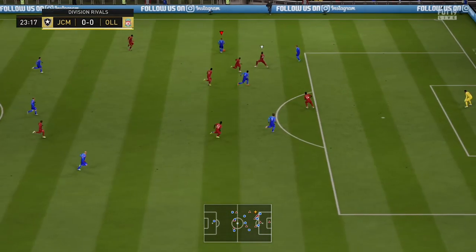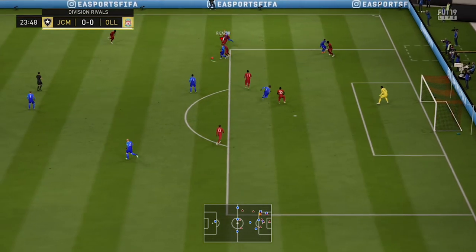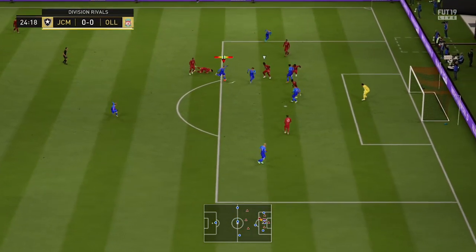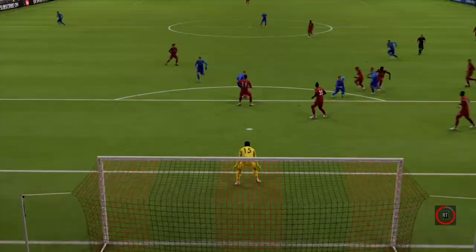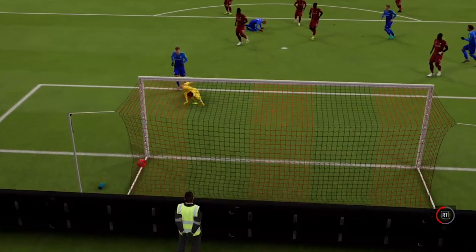And then finally, we have the defense with Akanji, Vogue and Tarr. The defense surprisingly was very, very strong. They're all very tall, all pretty pacey centre backs and all have very good defending stats. So you put the three together and you have a very, very solid defense. Three at the back maybe isn't the best, but apart from that it played very well.